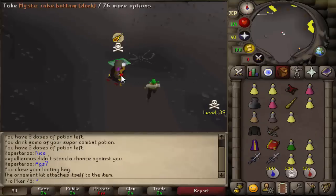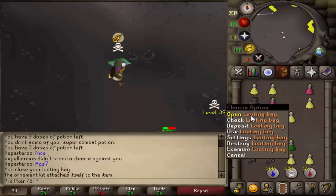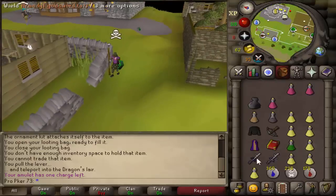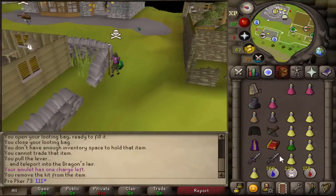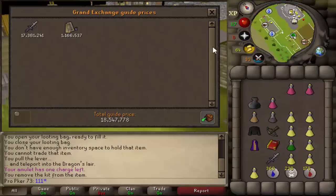He hit an ornament kit as well. Let's get the rest of the looting bag — I want to keep the AGS just in case I have to drop it. Good fight, let's pick that all up. There's already 858k inside my looting bag, and then the AGS plus the ornament kit giving me 18.5 mil as well — that is a very nice kill to end off the video on an AFK person.